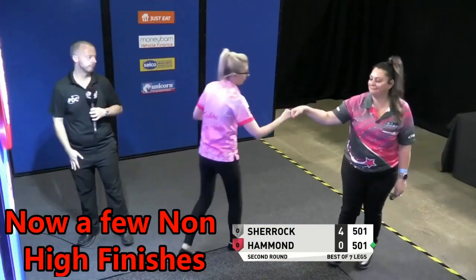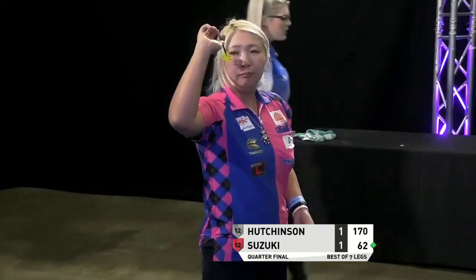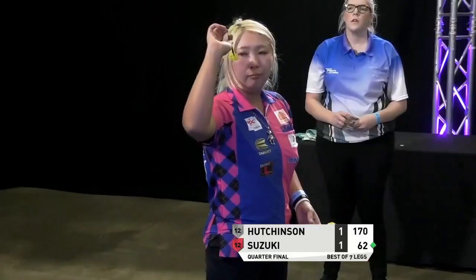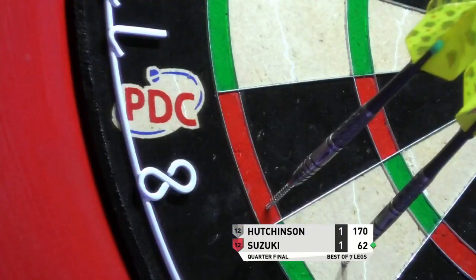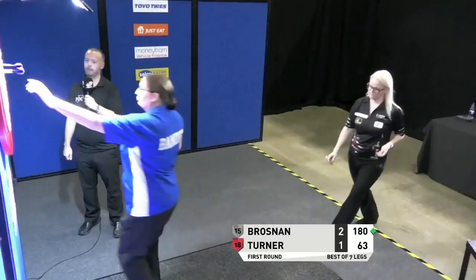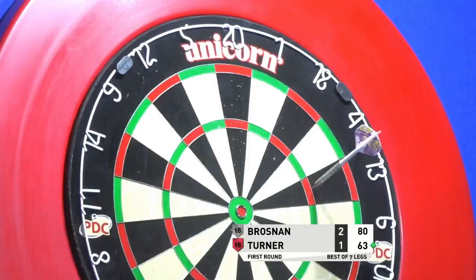It'll be 25 for double 18 — and in it goes, and through she goes. Super Sherrick! From Hutchinson as well — 105 to leave the big fish. That's getting less likely, still improbable, now impossible. Suzuki cleans up the 62.